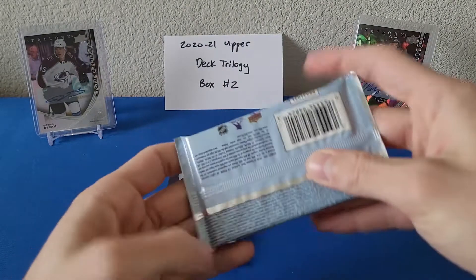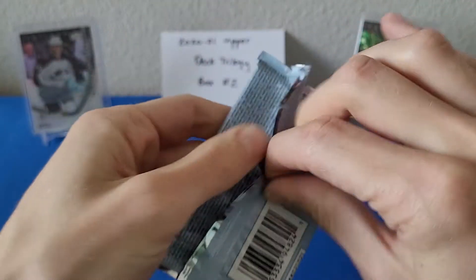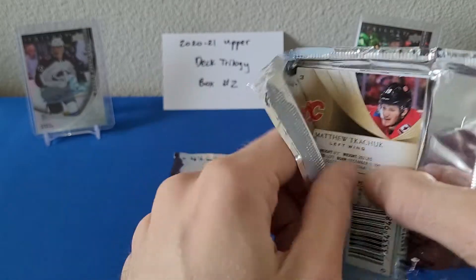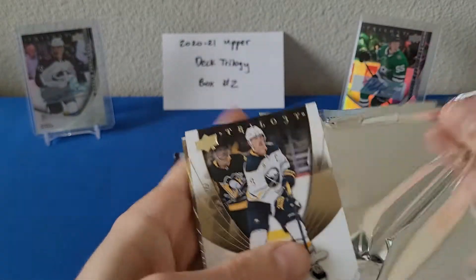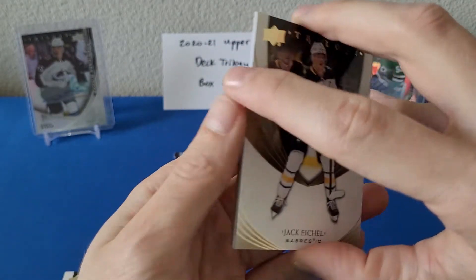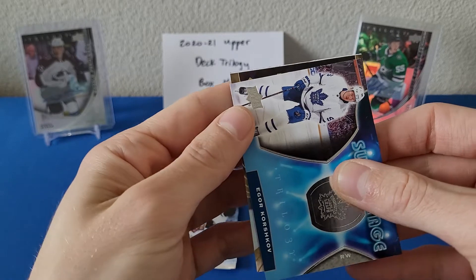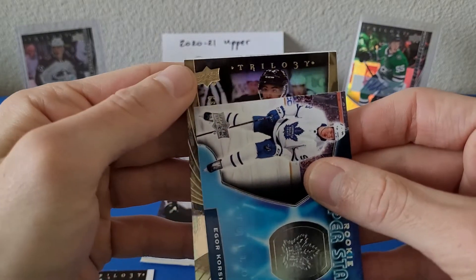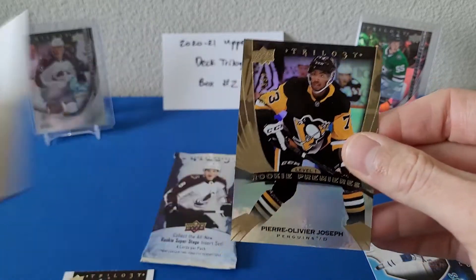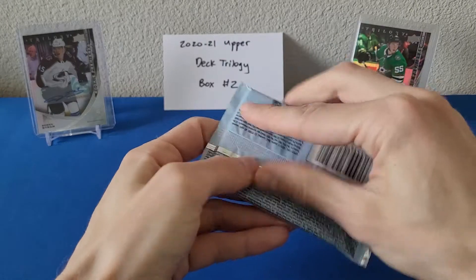I'd love to pull a thick card here in Trilogy — didn't pull one in the first box. We already got our auto in this one, so maybe hoping for a second auto, maybe even a signature puck — that'd be nice. You can get some pretty nice patch cards in this product. I did buy one on eBay for a couple dollars — I'll show that in the next mail day video. We got Jack Eichel, a super stage of Igor Korshkov, and behind that a trilogy rookie premieres of Pierre-Olivier Joseph level one out of 9.99.